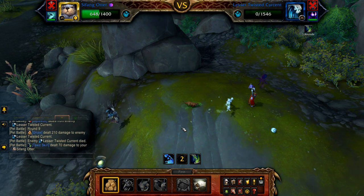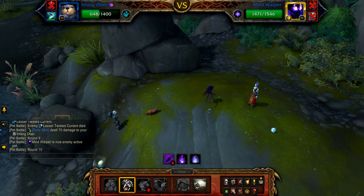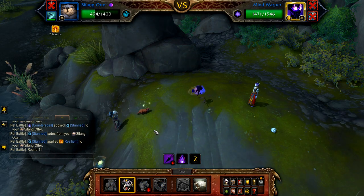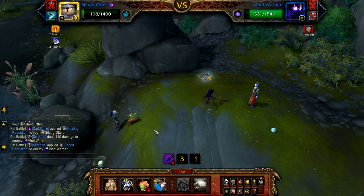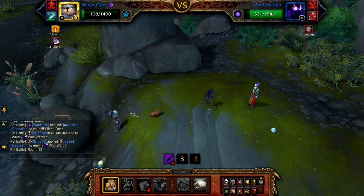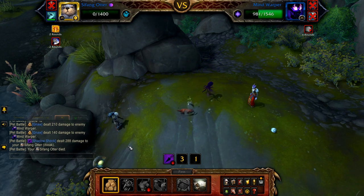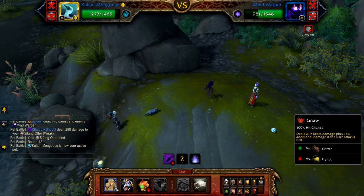Once the Twisted Current is defeated, the Mind Warper enters. Pass or use any filler the first round — the warper will use Counterspell and interrupt your cast anyway. Follow with Screech, then use Gnaw until the Screech debuff has one round remaining. Once it has one round remaining, either cast Gnaw or Dive if that hit will finish off the warper, otherwise reapply Screech. Follow the same priority with your final pet to finish up.